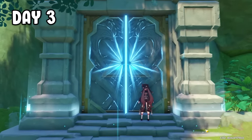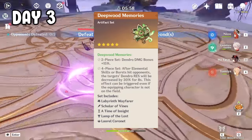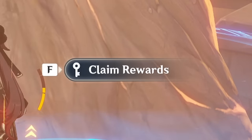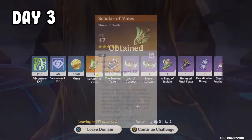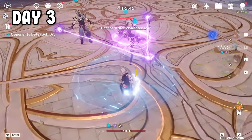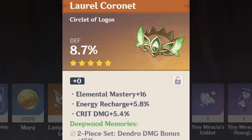Day 3, I spent all today's resin on the artifact domain. The artifact I chose for Nahida is the 4-piece Deepwood Memory set, cause big Dendro numbers. As I was claiming the rewards, my Wi-Fi was being crap. Finally I was able to claim it and got 1 green artifact. The feather is okay but we need EM, so let's keep farming. I claimed the rewards 3 more times, but no decent artifact came today.